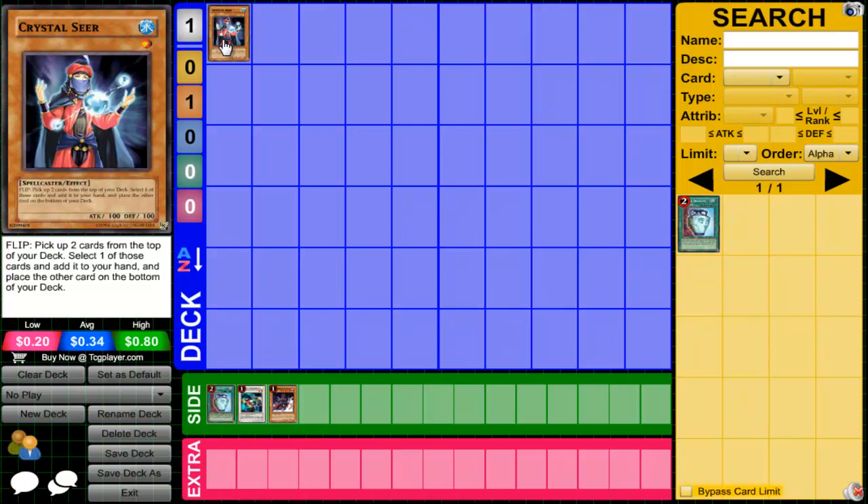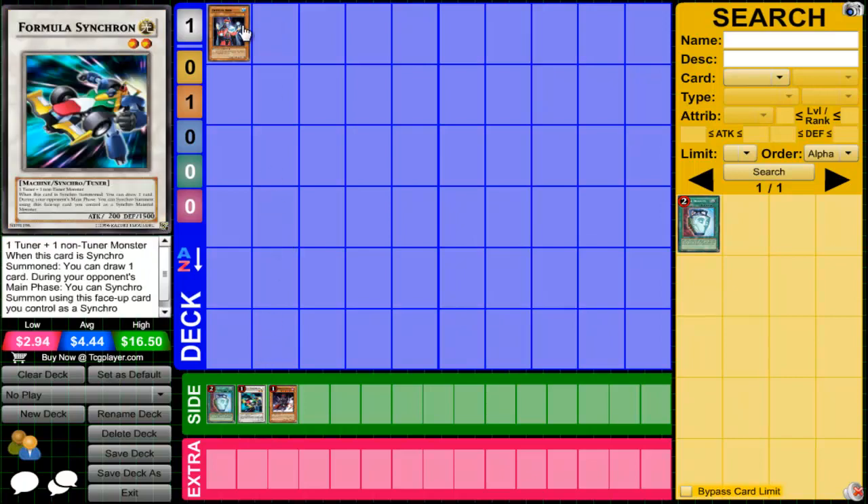Plus it is a level 1, so you can summon Vayler. I doubt anybody would waste a Vayler or a Solemn on this card even if you did flip it. And this card can give you even more advantage because if you summon Vayler and then overlay, you can make Formula Synchron, and Formula Synchron allows you to draw another card.